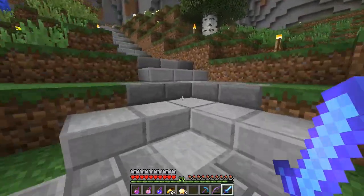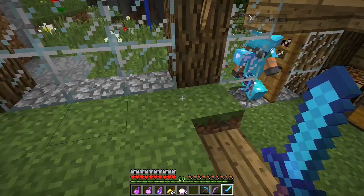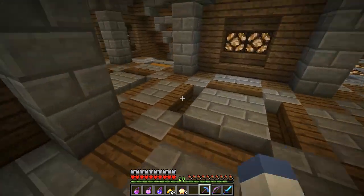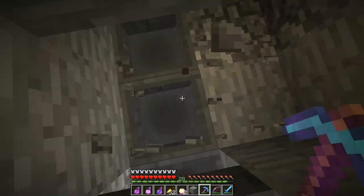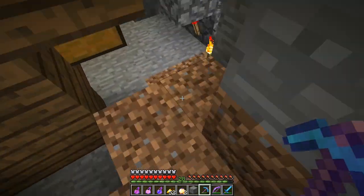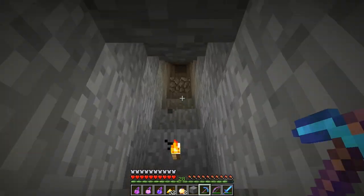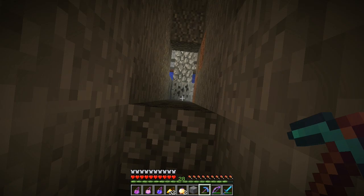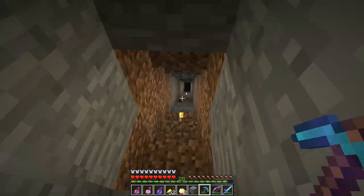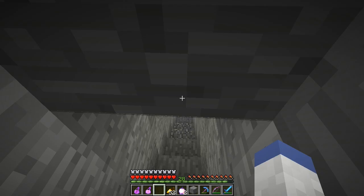We chat about being addicted to vanilla Minecraft after playing modded for so long. Vanilla is a simpler game - a smaller set of ideas, but that makes it easier to get ideas into action. We head to the wither fight location and spot a slime. Night vision potion only has one minute left.